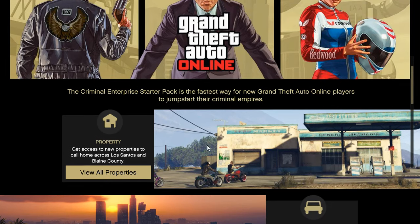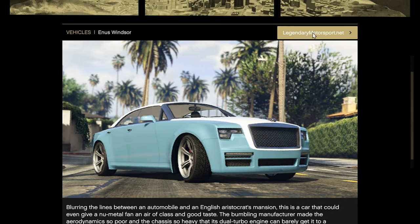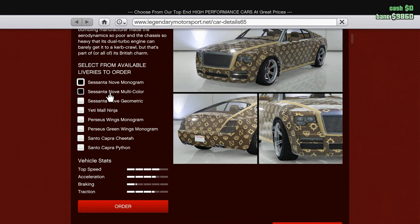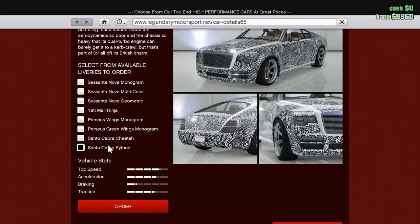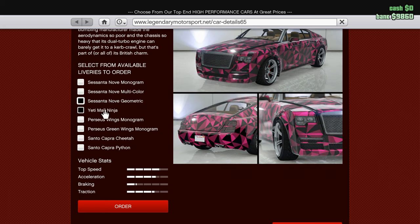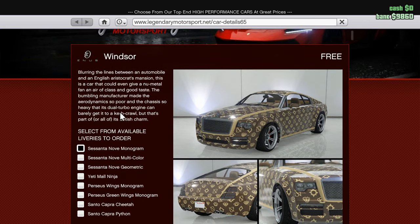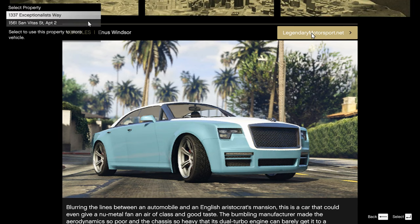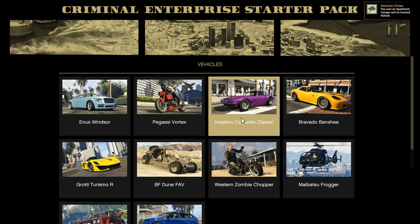So these are the properties — let's go to vehicles. We can get this nice car, I really like this car. You can even pick a color. This one or this one — let's take the white one. Order it. Let's go back to the next one.